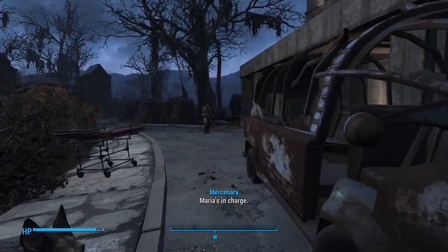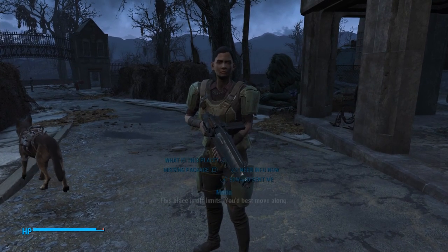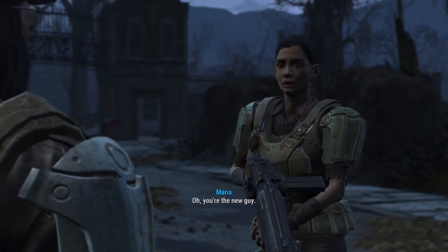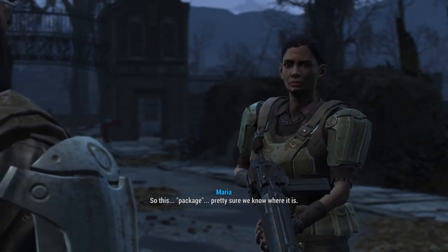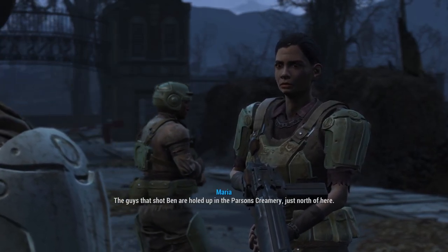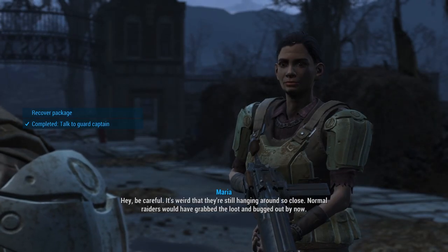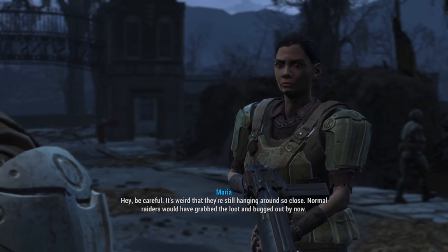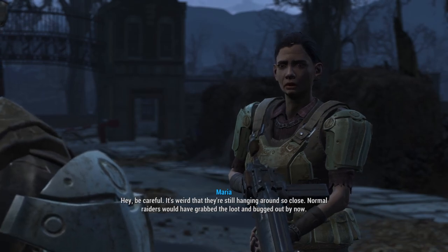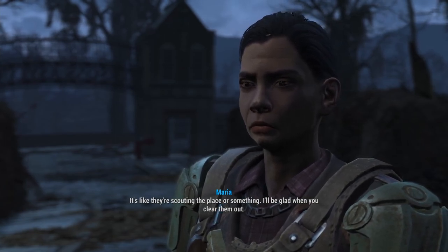Let's go talk to Maria. This place is off-limits, you'd best move along. Edward Deegan sent me — I'm looking for a missing package. You're the new guy. So this package, pretty sure we know where it is. The guys that shot Ben are holed up in the Parsons Creamery, just north of here. Thanks for your help. Be careful — it's weird that they're still hanging around so close. Normal raiders would have grabbed the loot and bugged out by now. It's like they're scouting the place or something. I'll be glad when you clear them out.